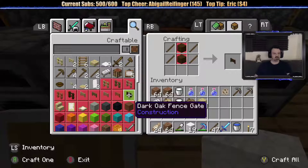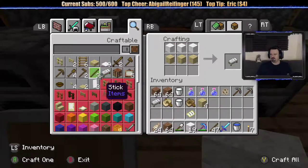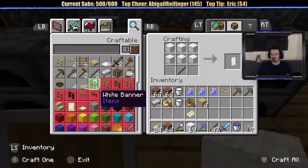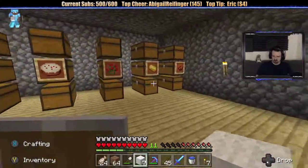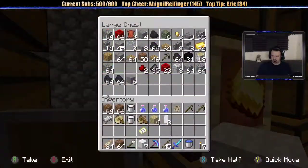So we got a bed — that's done. A banner? Here's a white banner. Made two banners. A stack of cobble and a stack of logs — let me put some stuff away and then I'm actually taking all this with me.